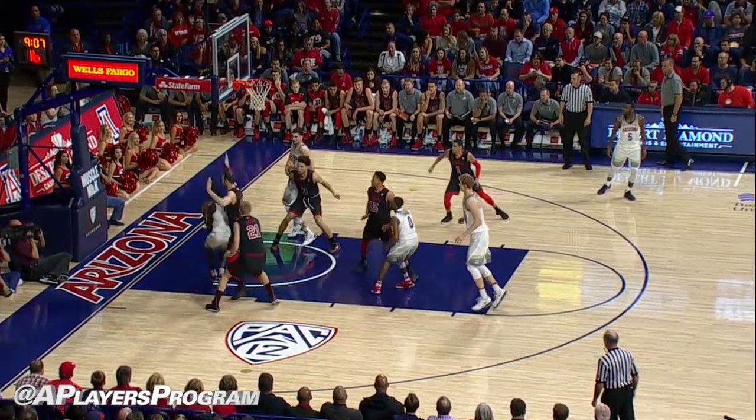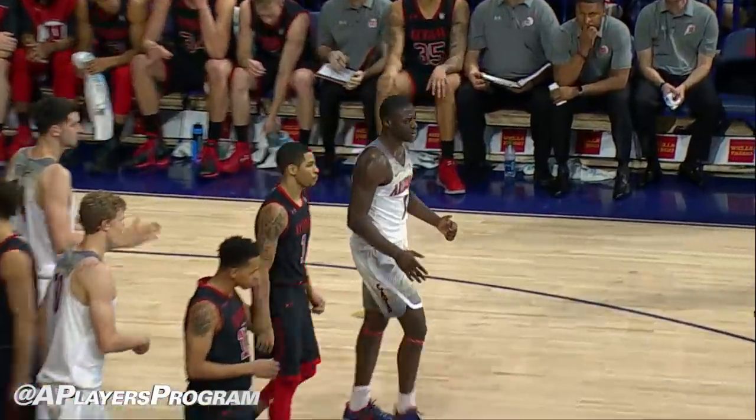PJC down inside the arc, throw it underneath. Alkins — reverse lay it, good, and he's fouled. All created by Parker Jackson.